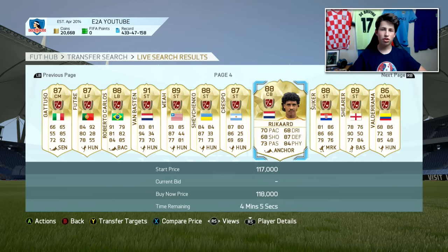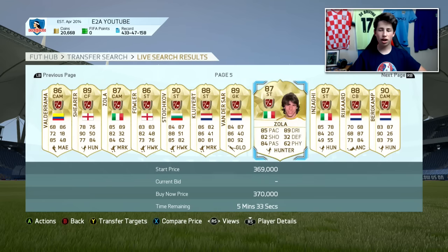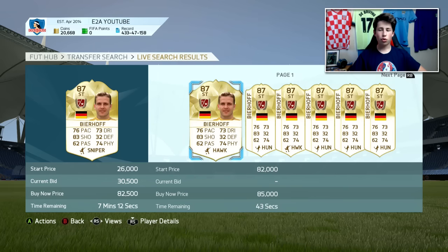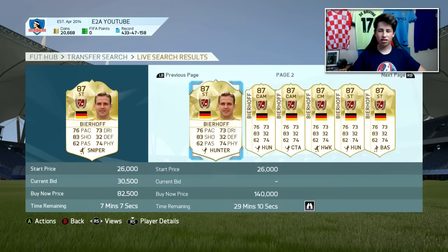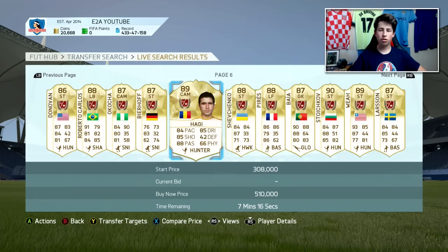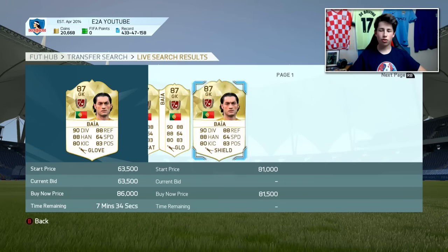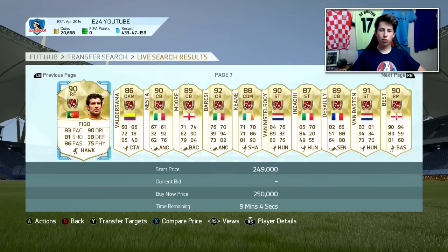You just want to go through and look for any open bids or players listed extremely cheaply. For example, Bierhoff is going for around 80,000 coins and there's one on bid for 26,000 — another for 26, another for 26. So many open bids you can potentially put bids on and make yourself a lot of coins, because not many people really bid for Legends. We've got Buyer here going for around 80k and he's on bid at 63,000.